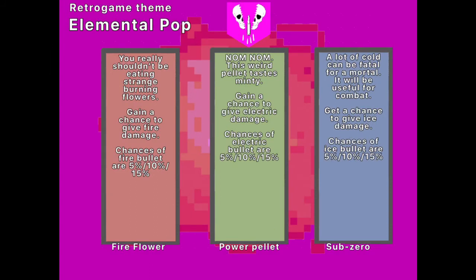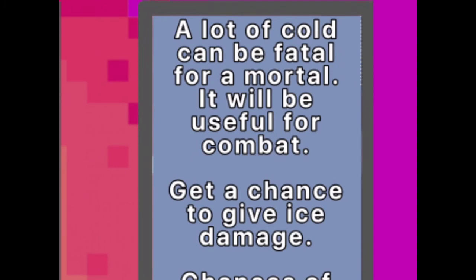Next one is Elemental Pop. It has a retro game theme — I looked at the picture and it obviously had a retro theme, considering it had a whole video game cabinet that it was made out of. The first one is Fire Flower: you get a chance to give fire damage. The chances for all of them are the same — 5%, 10%, 15%. Fire Flower — I feel like you'd get sued by Nintendo. Next is Power Pellet, like Pac-Man, which gives electrical damage. And there's Sub-Zero from Mortal Kombat, which gives ice damage — very obvious via the wordplay.